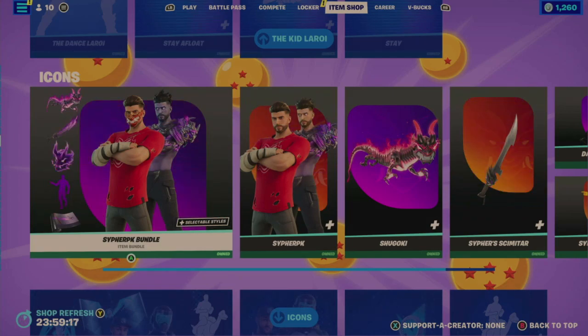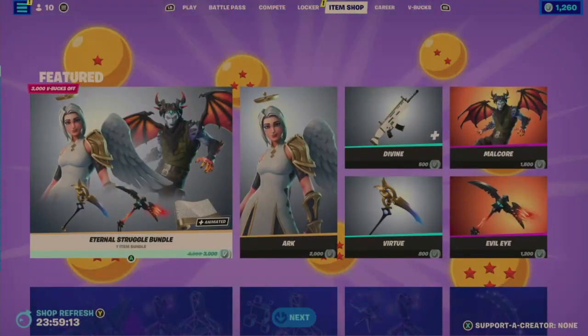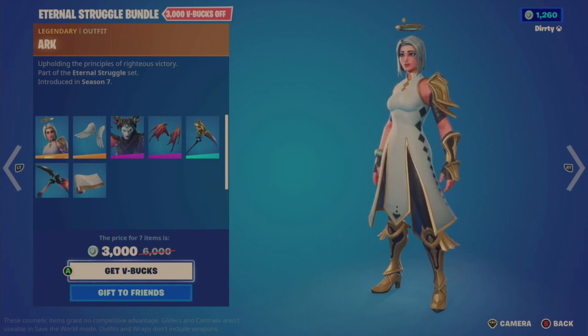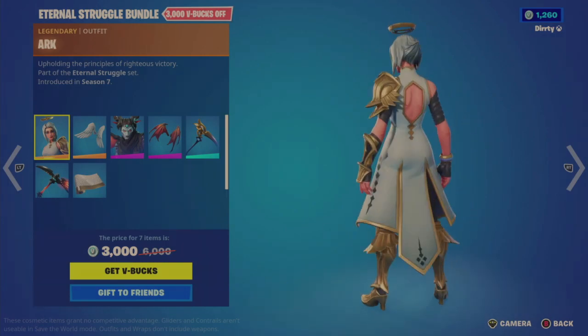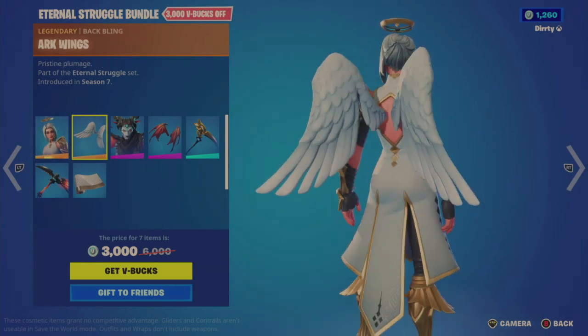On to the item shop — quick click back and forth. On the featured tab today we have the Eternal Struggle Bundle, a seven-item bundle for 3,000 V-bucks, and it says it's animated. First up is Arc, which definitely gives me angelic vibes with that halo. It's part of the Eternal Struggle set, introduced in season seven.